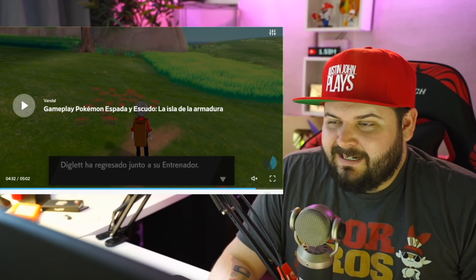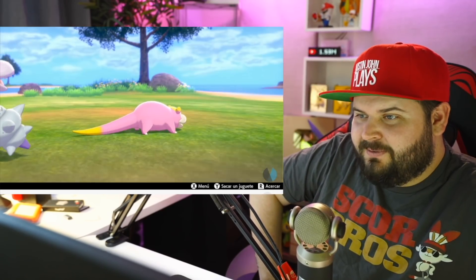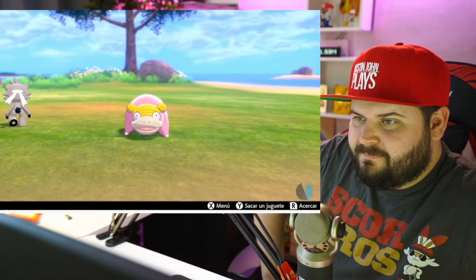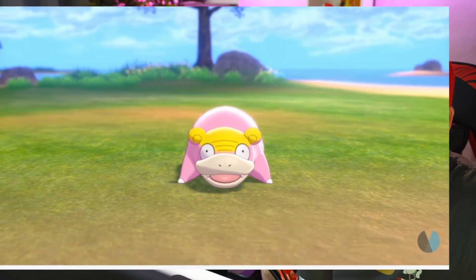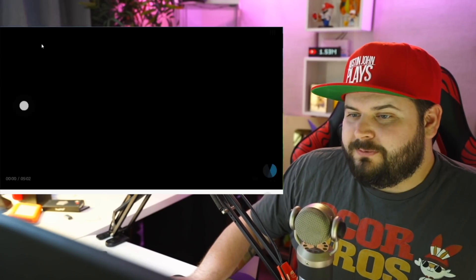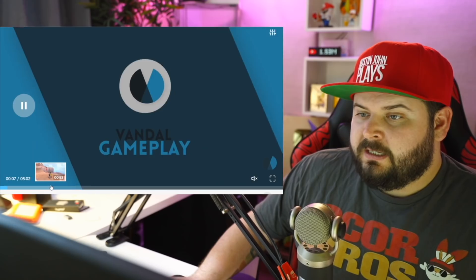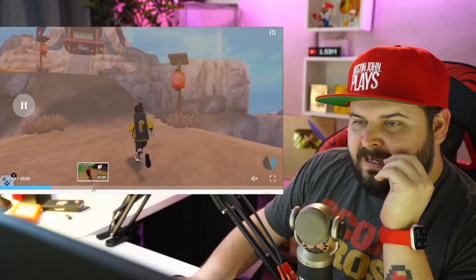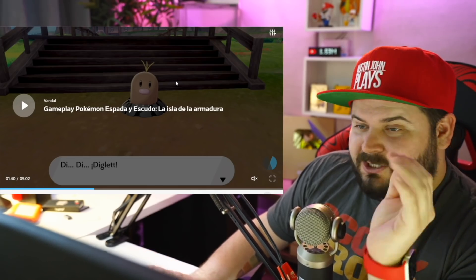Why are there Alolan Digletts in essentially the Isle of Man? Is there a volcano there? Was the Dark Tower built on what was previously a volcano? The Digletts are appearing randomly — that definitely sounds like what they're referring to as one of the Sun and Moon-like challenges. Also, the trainer is kind of waving themselves because it's hot — new idle animations.